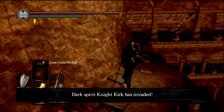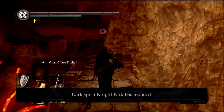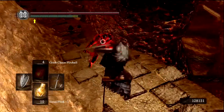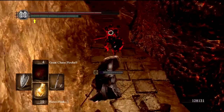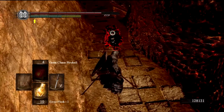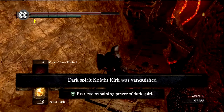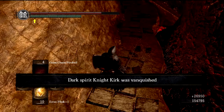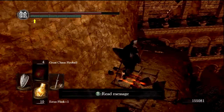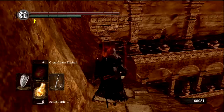One easy way to tell is to take out something like a red-eye orb and see when you can actually use it. This fight sucks because you have to fight him on a staircase that is quite narrow — Kirk inflicts us with bleeding, so as long as we can stay away from that. He's glitched out — that sucks for you. Thanks for the humanity anyway. So he'll give us one humanity and 27,000 souls — pretty damn good. Eventually we can get Kirk's armor and shield, but we might have to fight him in the depths for that to happen.